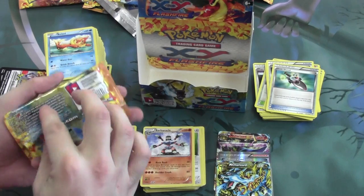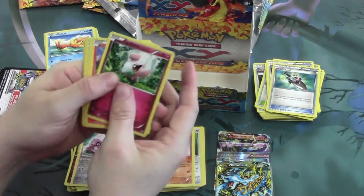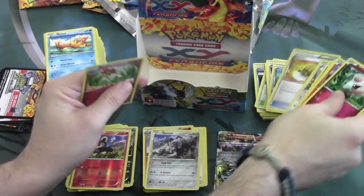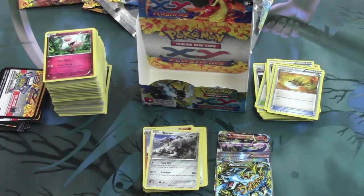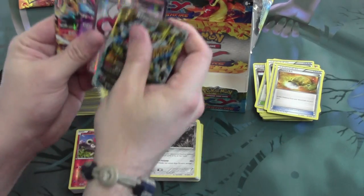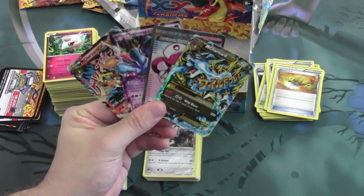Final pack of the box. We have a Reverse Foil Litleo and our Rare is a Durant. In the uncommons we have another Sacred Ash. Overall, pretty exciting — a lot of neat stuff to play around with. The Pokemon, while may not be too overwhelmingly powerful, have a lot of unique things to mess around with. And having the overall pulls of two EXs, a Full Art, and a Secret Rare is always nice. These are some of the things you can expect in the X and Y Flashfire sets.